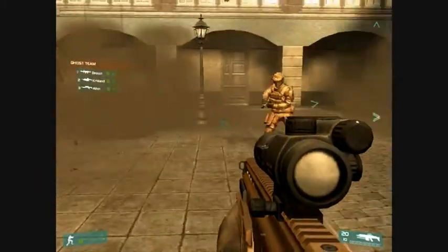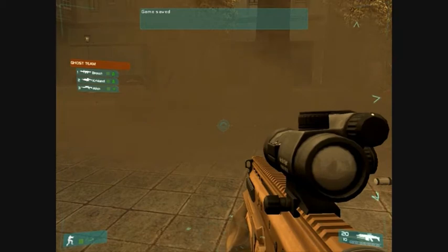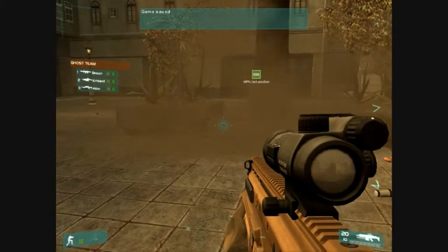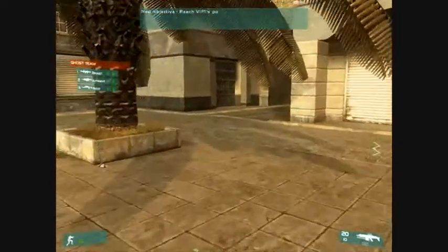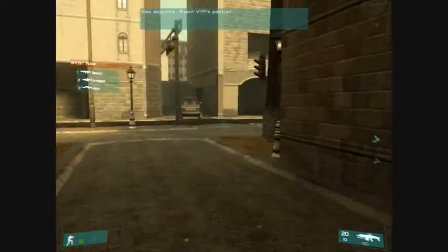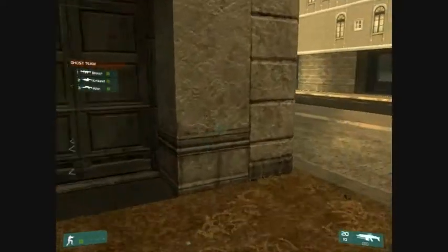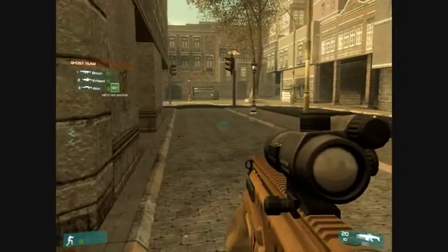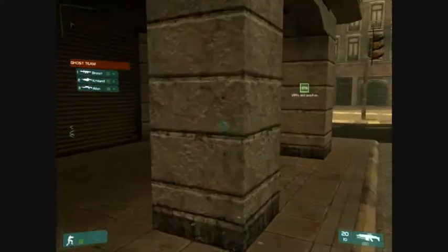Okay, so the team are all deployed. I'm going to switch to burst shot on my assault rifle for accuracy and head this way. I'm going to bring my team with me for now, but I'm not going to send them ahead — because sending them ahead, as I said in our first video, is what can be a mistake.